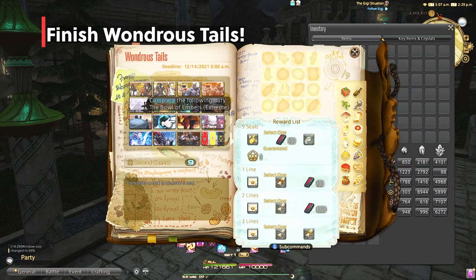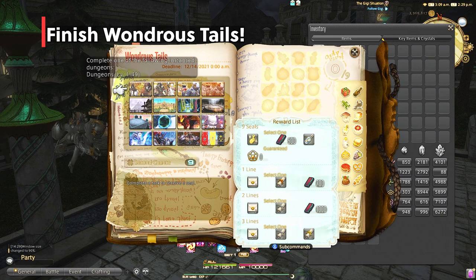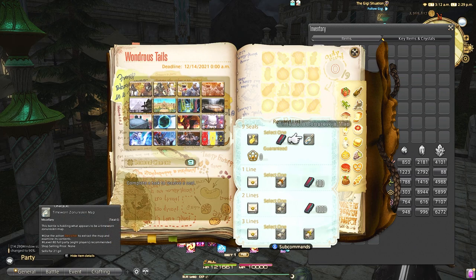This includes battle jobs, crafter jobs, and your retainers, but again I wouldn't worry about it if they're only a quarter of the way leveled. If you want to go above and beyond, another thing you can do is get your Wondrous Tales journal. You can max it out — it's pretty easy at this point by unsyncing and doing some of the extreme trials — then turn it in when the new expansion drops to get a quick half a level boost to 81.